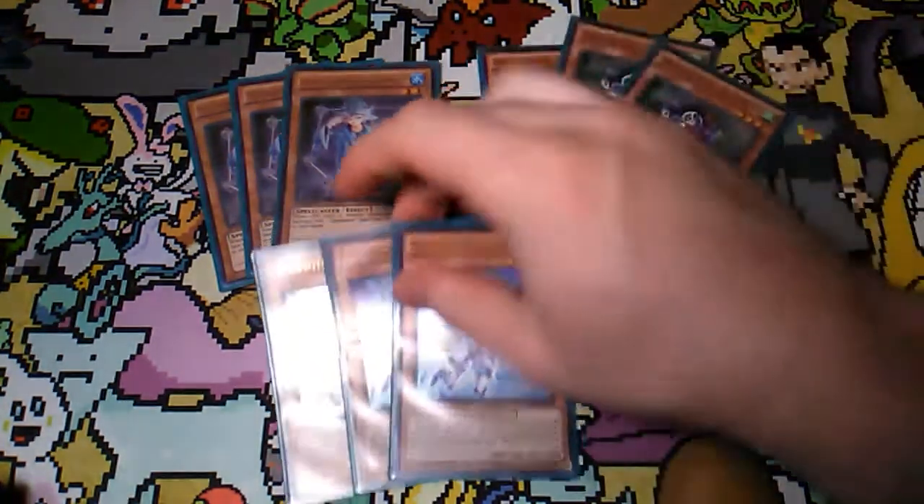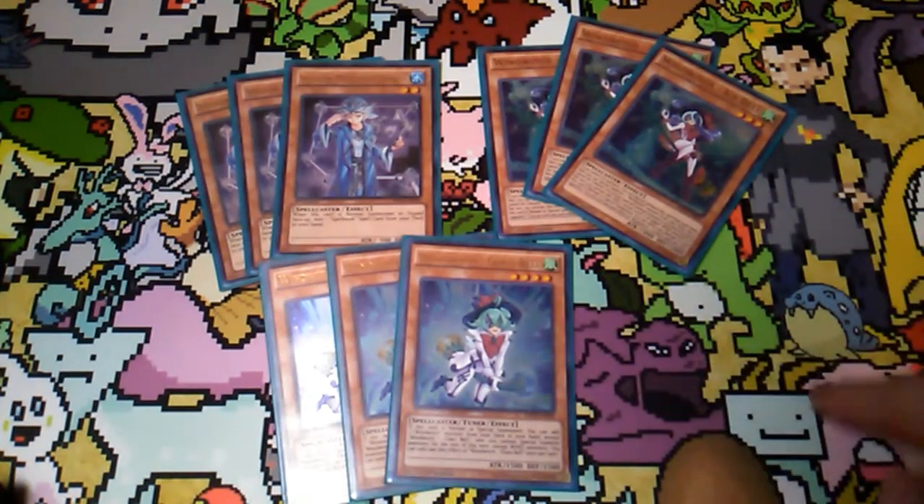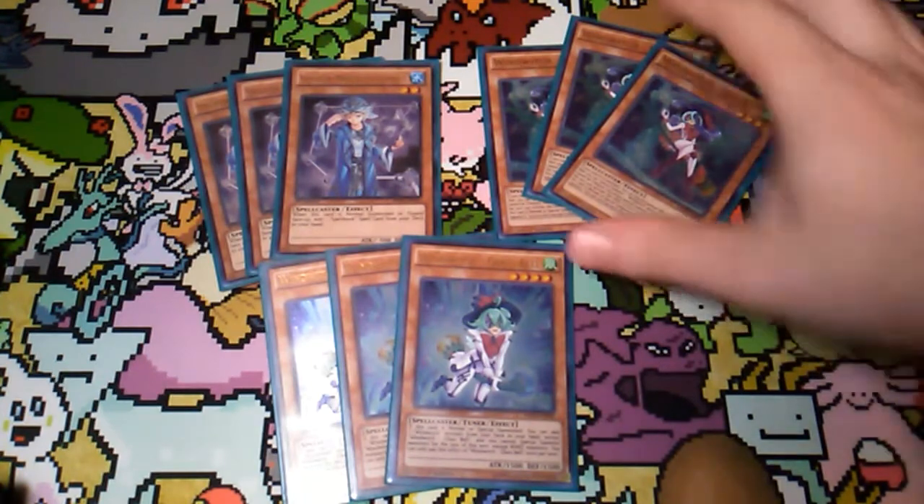Next up, we are running three copies of Glass Bell. A lot of people say you can only run two. I run three because I want to have that option to search. She gives you field presence right in the beginning of the game, and obviously if you have three, it's going to increase your odds of being able to make a second Crystal Wing later down the line. Running her at three is definitely, in my opinion, a good idea, just because this deck needs a Spellcaster on the field. She's just pretty good in general — she gives you a search and can be used for Knowledge and stuff.